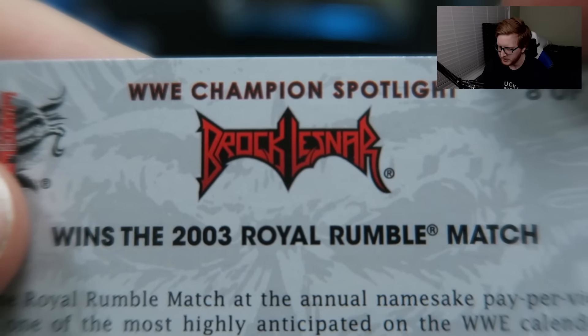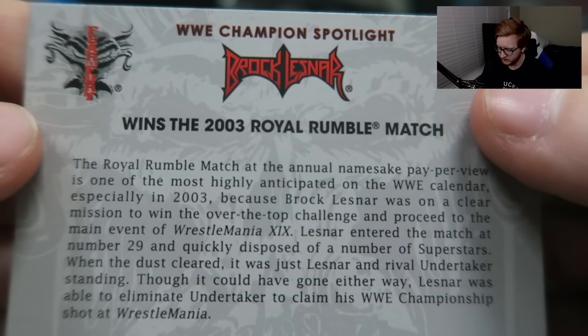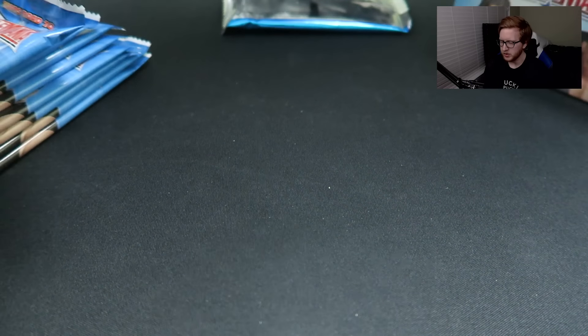And of course, it gives you a little bit on the back here. You get Brock Lesnar's logo up at the top — WWE Champion Spotlight, 8 of 40. Goodness gracious. So those were the two beginning cards, the Relic cards. You're guaranteed those cards — I think that's how that works. I think I've played enough card games to kind of figure out how that whole gimmick works.